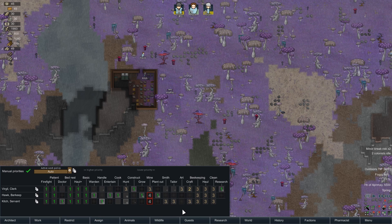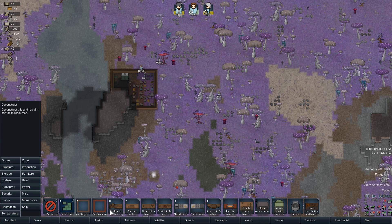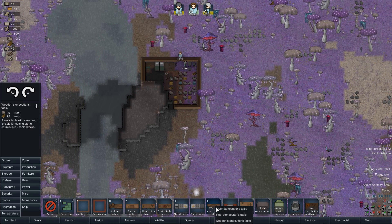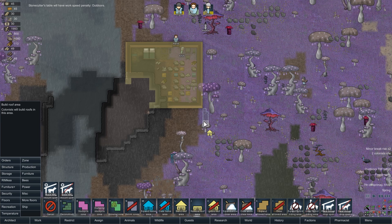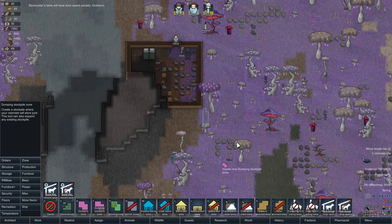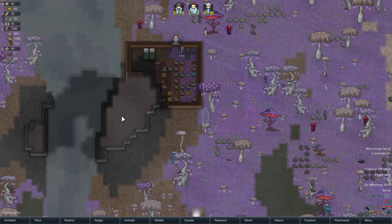Two colonists idle already? Let's delete a couple of these and hopefully someone will get around to making this last bed — we've got enough material for it. Kitch, what are you good at that you're so bored? You're kind of my miscellaneous colonist without anything good. You should actually be the hunter, not Virgil. I don't really have anything for you to do at the moment — you can haul and clean, but there's not much of that. I guess we can get some hunting going. We've got cassowaries right here.